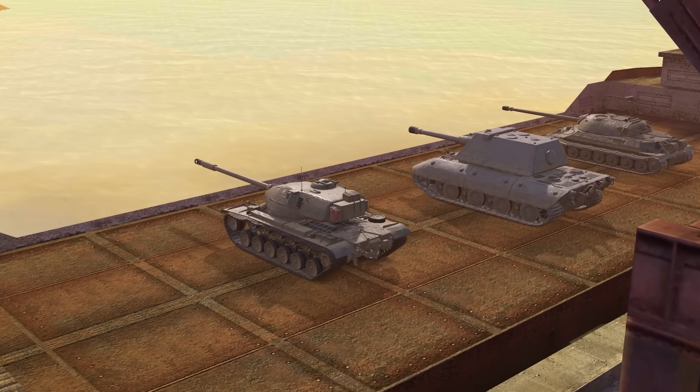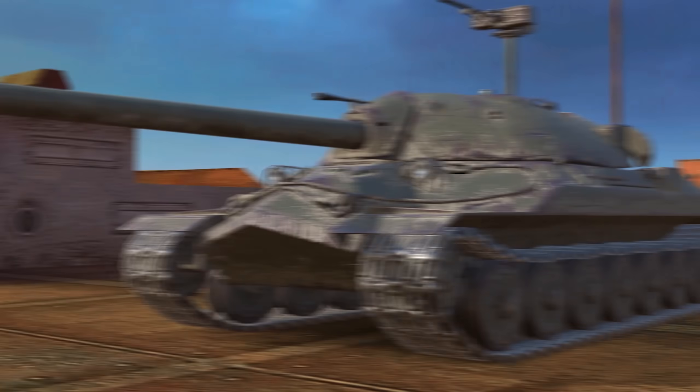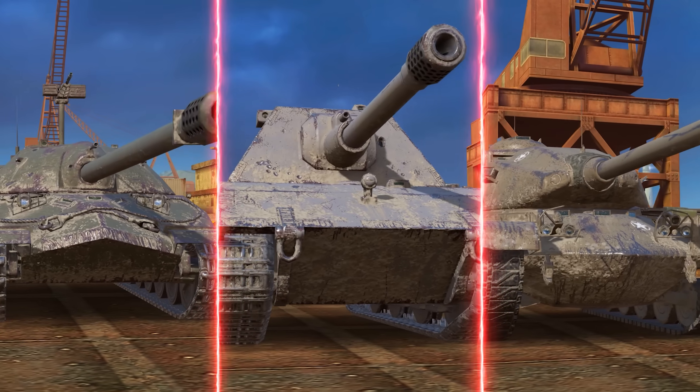Three vehicle models received improved graphics: the IS-7, the E-100, and the T-54E2.